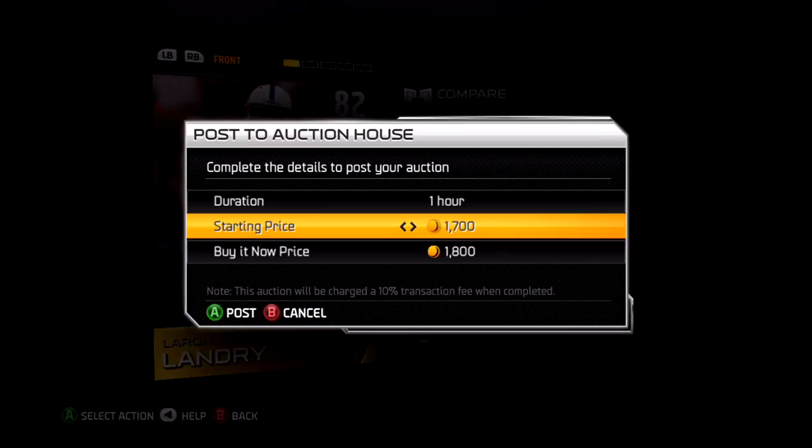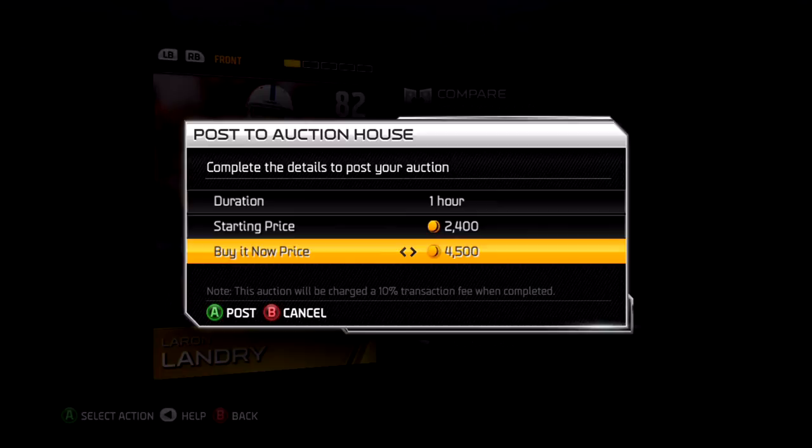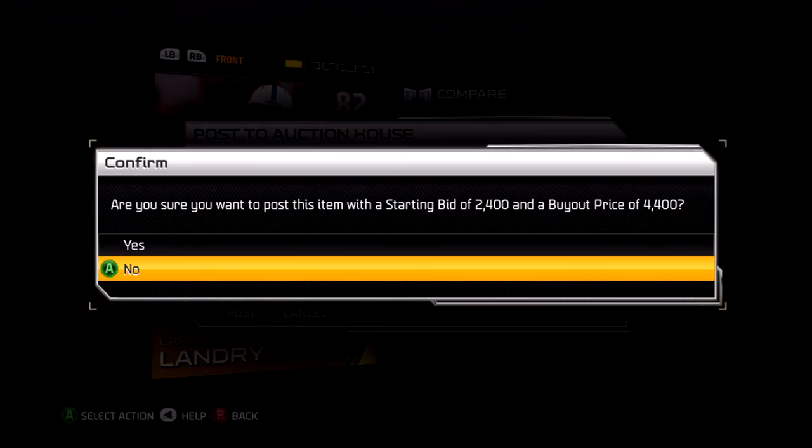Today is Saturday and I'm going to be uploading at least three Madden Ultimate Team videos, so look out for those. We're going to put the bid price at $2,400 and the buy it now price at $4,400, and see what we can get. Hopefully we can pick up those coins to open a pack or get closer to opening one.